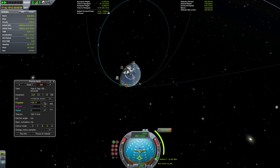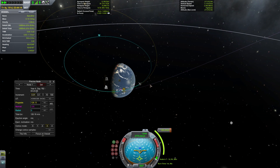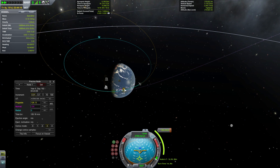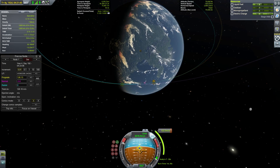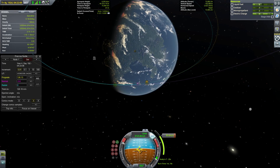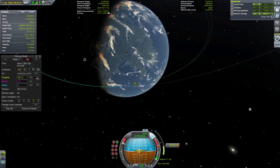One thing to watch out for here is undesired close passes of the moon. This will totally throw off our planning if you don't watch out for it. So check that all of our orbits of Kerbin in between the seventh and eighth burn aren't going anywhere near the moon. If they are, you're going to want to adjust the magnitude of the seventh burn to either add or subtract one orbit of Kerbin between the burns until you don't have any close passes of the moon. Unlike the previous burns, the magnitude of the seventh burn is critical because we carefully planned the timing, so make sure we don't overshoot or undershoot the maneuver.